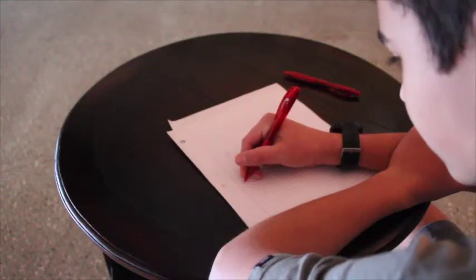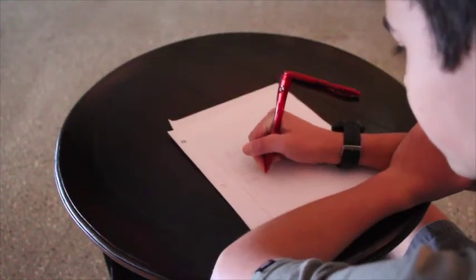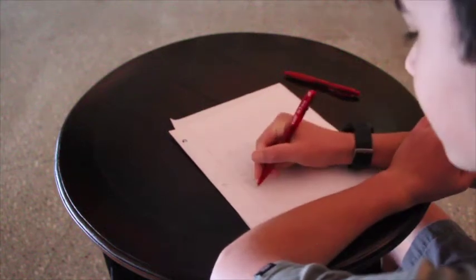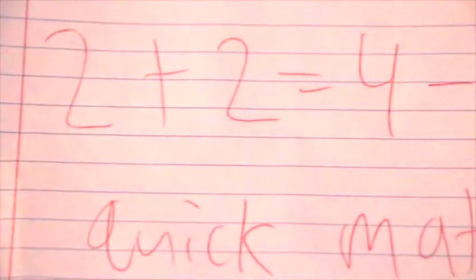2 plus 5 equals triangle, square, circle, diamond... 7. I think I got it. 2 plus 2 is 4, minus 1, that's 3. Quick maths.